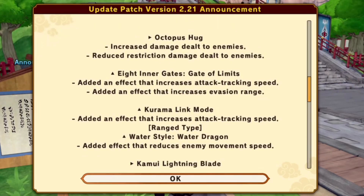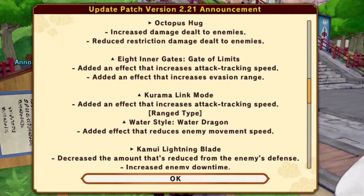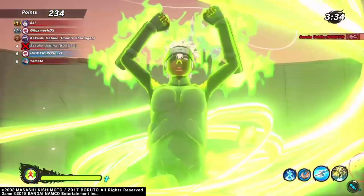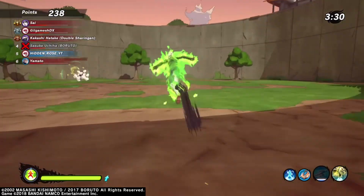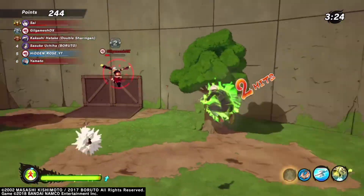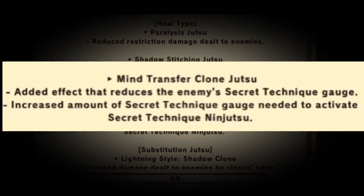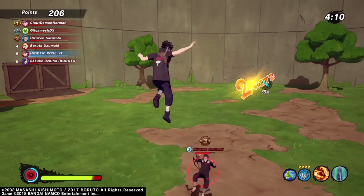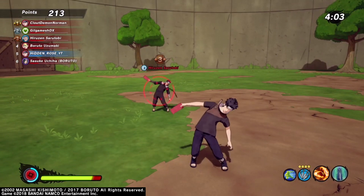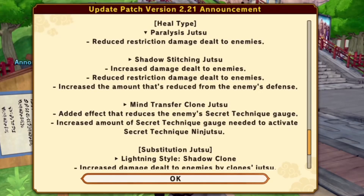Next are the secret techniques. Other than the ones affected by the reduced restriction damage, only attack type and heal types were touched. On both Gate of Limits and Kurama Link Mode, they added an effect that increases attack tracking speed. You basically close the gap to an enemy ridiculously fast. This is what I assume will be a problem dealing with attack types in the upcoming months, if unchecked. Mind Transfer Clone Jutsu: added an effect that reduces enemy secret technique gauge. Far from where it was in the competitive meta tier list, but a step in the right direction. This now takes a decent chunk out of the enemy's ult gauge, but nothing to where it would make a strong comeback. You'll see this more frequently though.